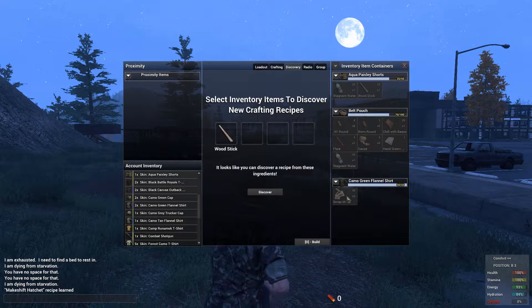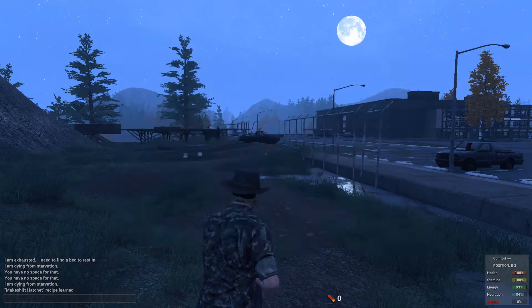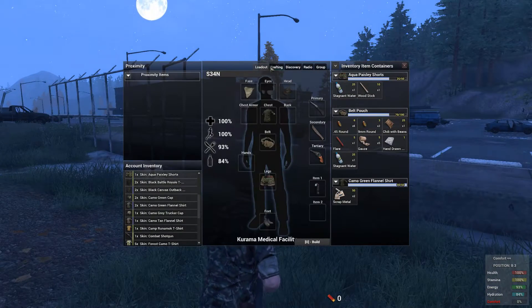Once you've got the wooden stick as well as your scrap metal, what you're going to want to do is press Discover, then hit the two items, and then you'll have the ability to craft. Go into the crafting area and craft your item.